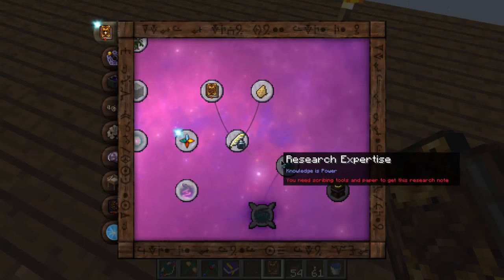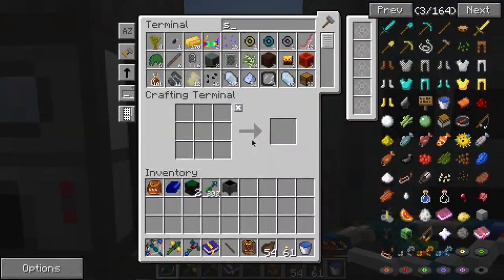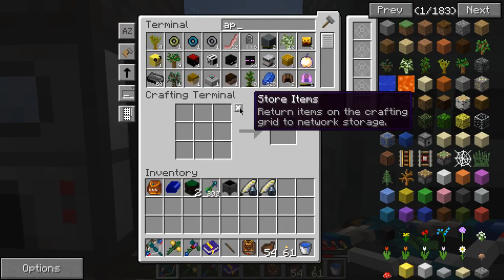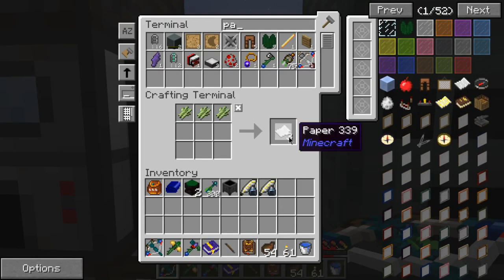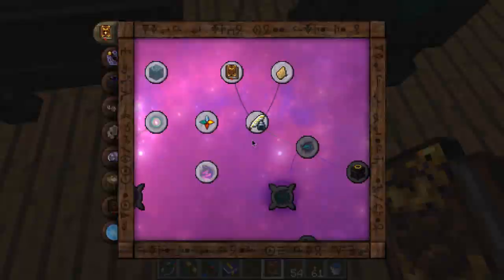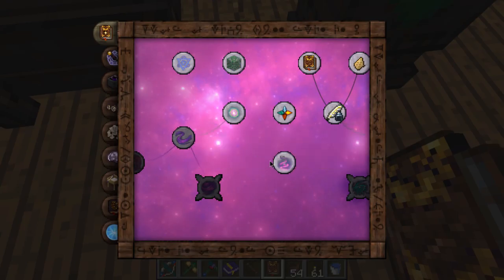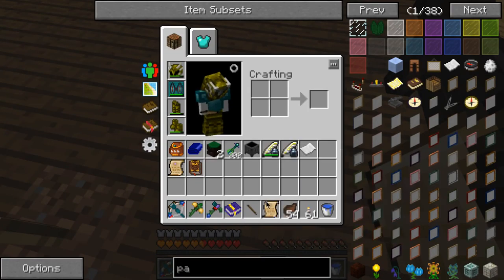Let's see what else do I need to make. The scribing tools — I'll make a few more of those then, or one more. I need paper too. Oh, you only need one — what do I do with these research notes?